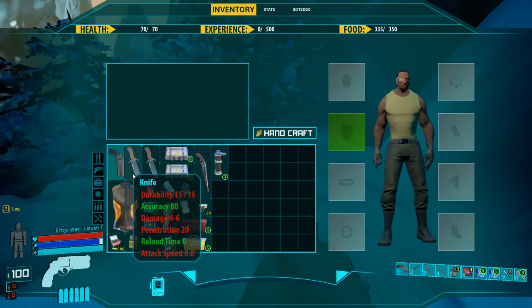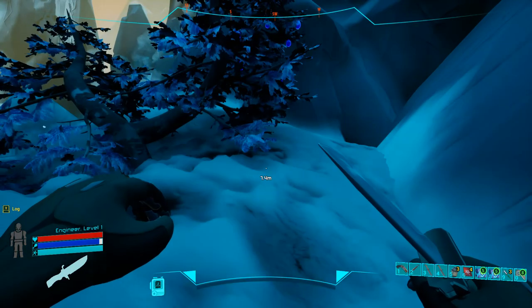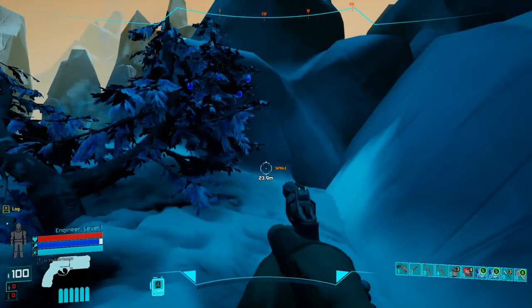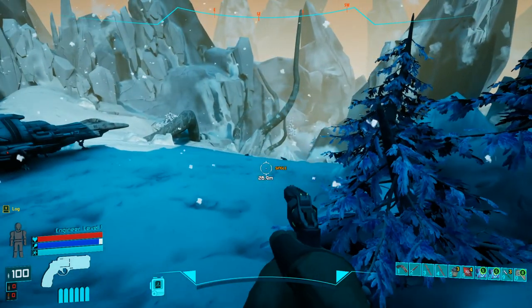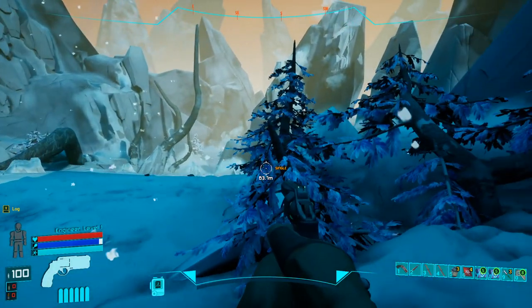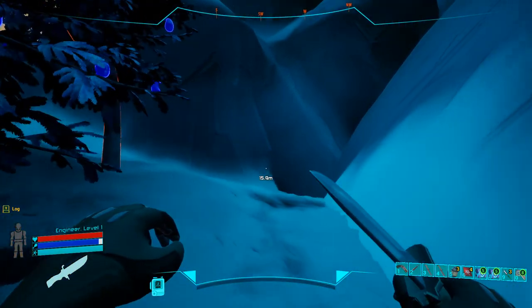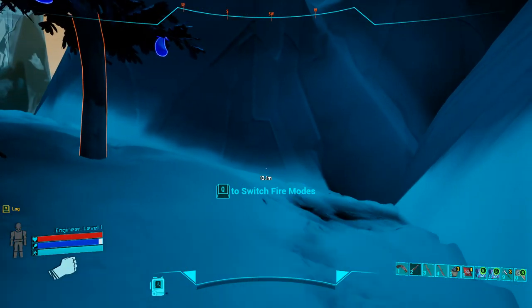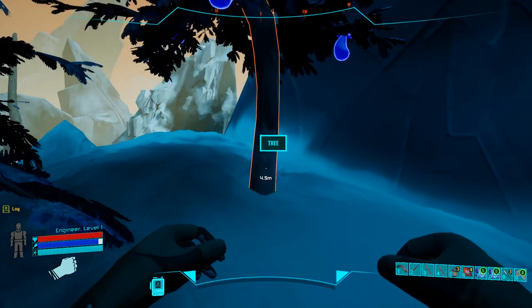The second and third thing, tied to the armor, is to not use your weapons. Your pistol has ammo and you cannot use it on rats and bats. The knife also has durability, which means that once it's gone you'll be left with punches. And you cannot punch a moon bear to death.